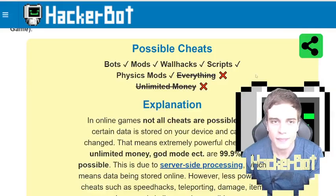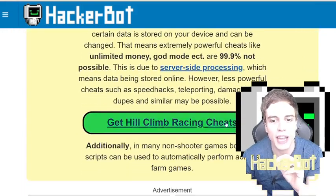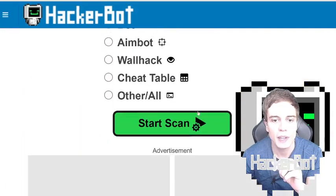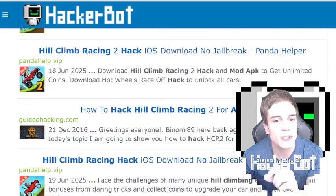So on HackerBot.net, if you want to find out whether there are actual mods for your game from trusted developers, go to GetSheets, Android, Mod, and start a scan. If any trusted developers are working on your game and any legitimate mods exist, they will show up here.